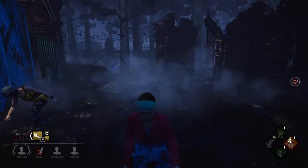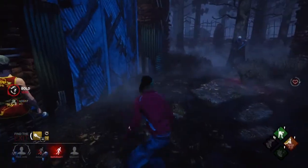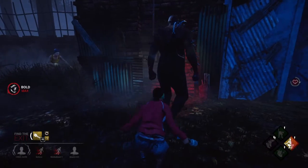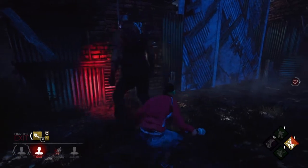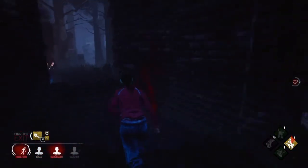Nia's gonna get the thing, let's body block for her. She got it, nice! Hit me — no, this way. Is he trying to reset the trap? As soon as he moves I'll try and disarm it. Nia's even gone for the door — disarming now. He's gonna hit me here 100%. Nice, GG!